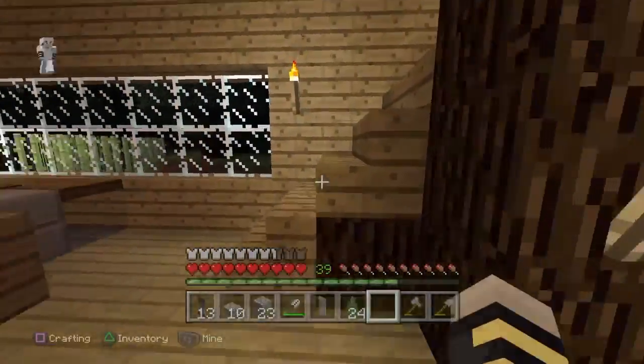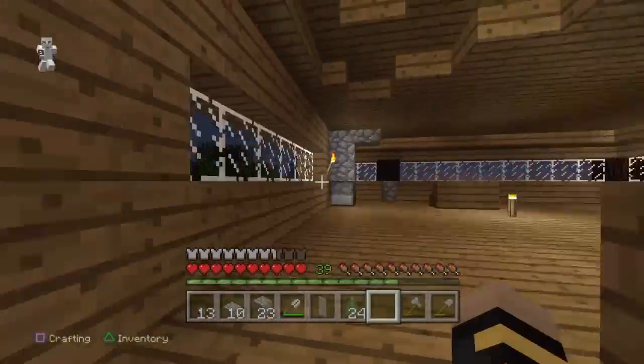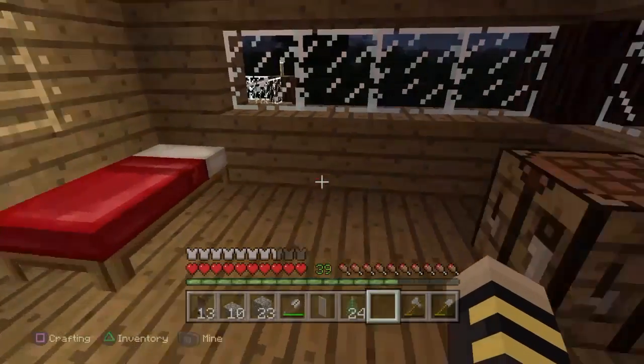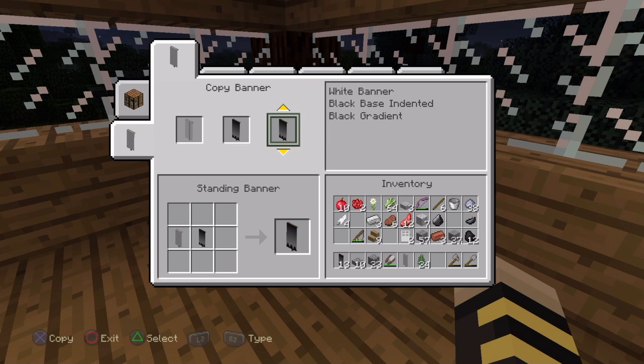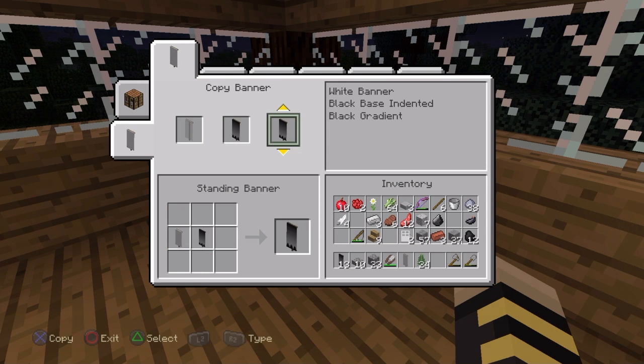You can do this with banners. I'm in survival right now on my trophy world, which I'll be giving a new name someday. If we go to the banner section — I thought this was only in creative because I was doing this in creative before — what happens is if you make a regular banner, I actually made this one.